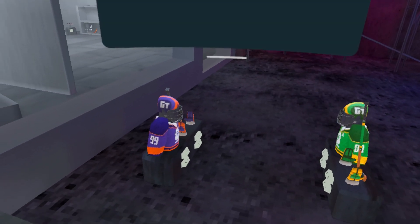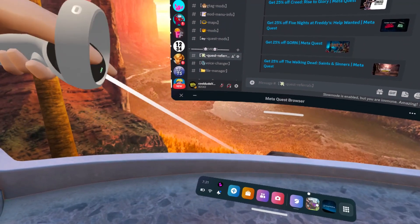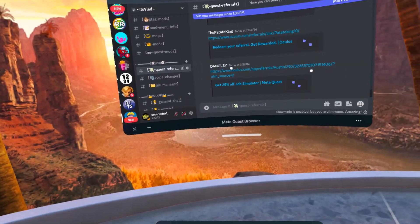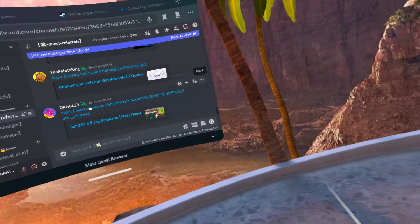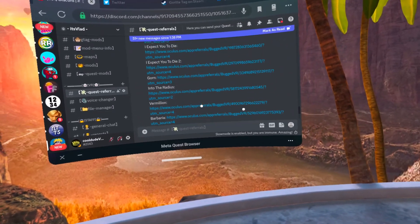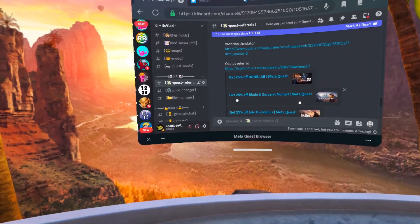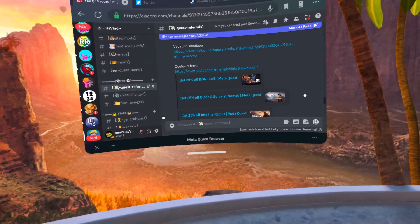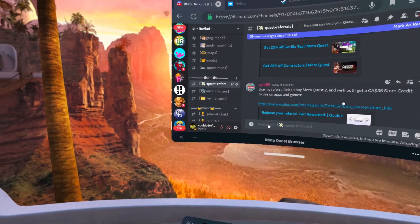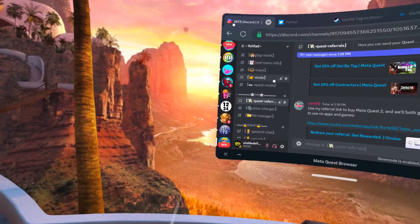Make sure to subscribe to stay tuned for the latest Gorilla Tag news. Also, if you're going to be buying games, make sure to join my Discord — it's the first link in the description. You can find a bunch of Quest game sales there: 25% off on Job Simulator, Chapter One, Chapter Two, Saints and Sinners, Bone Lab, Blade and Sorcery, Among Us VR, Contractors, Beat Saber, and pretty much any game you could want.